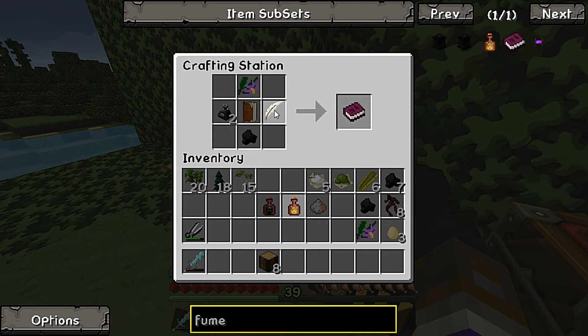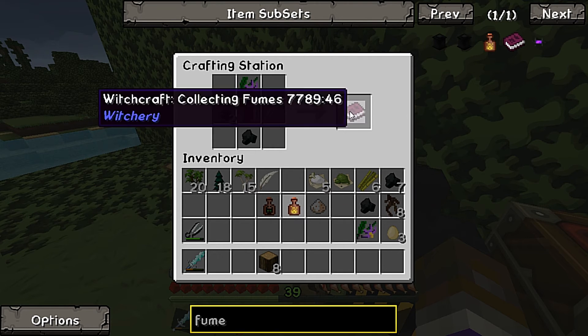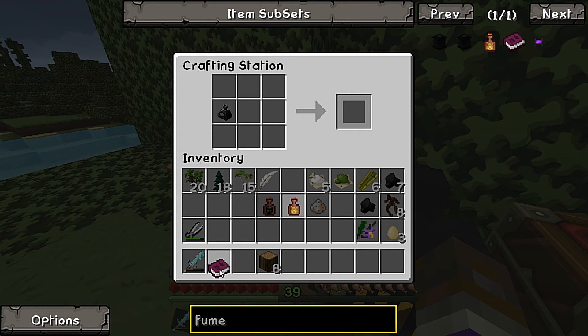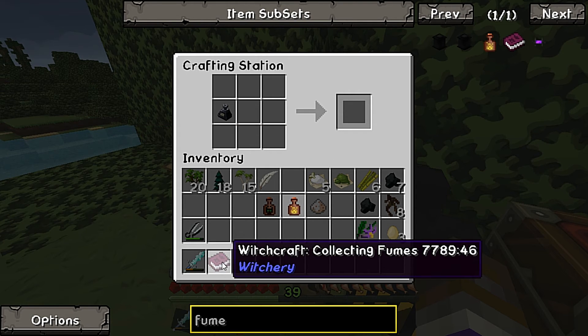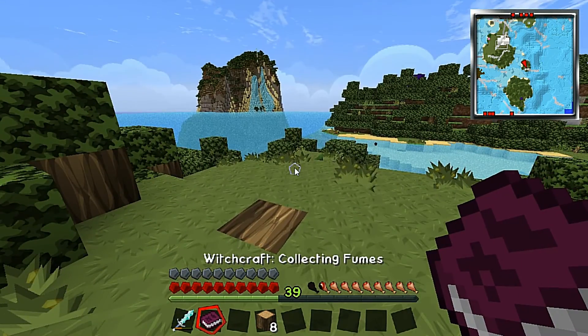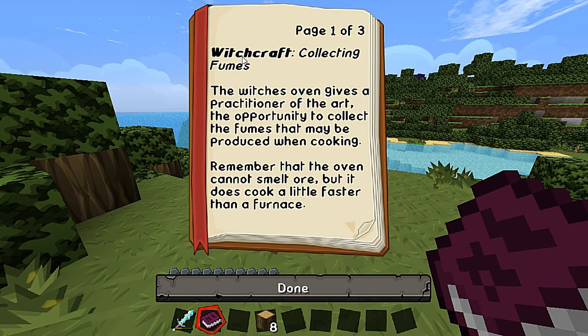Where does the feather go? Got one here. After scrambling to figure it out we've got one witchcraft collecting fumes book.